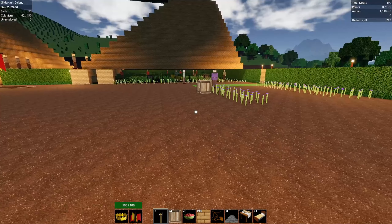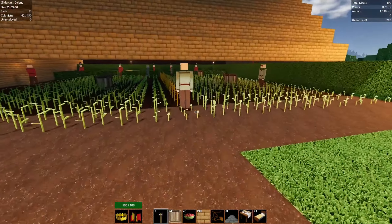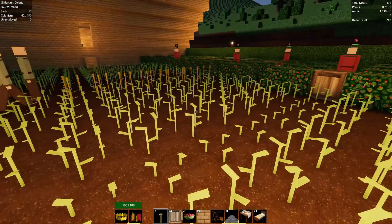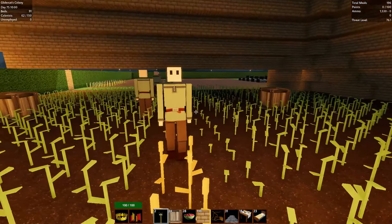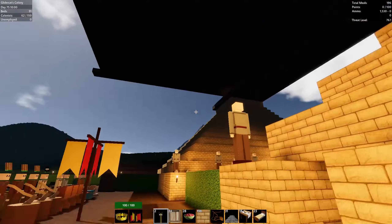That's the update. This episode we're going to move some stuff from down here up to that platform floor. We've got a flax farm and four wheat farms — let's see about putting those up top.